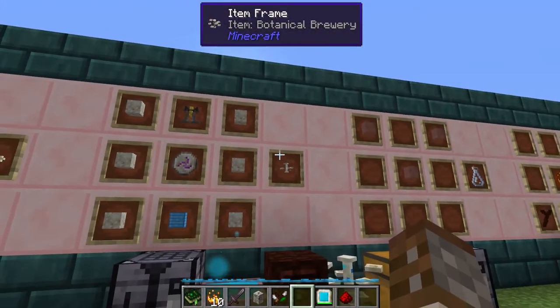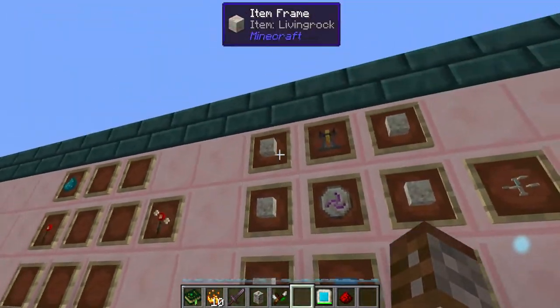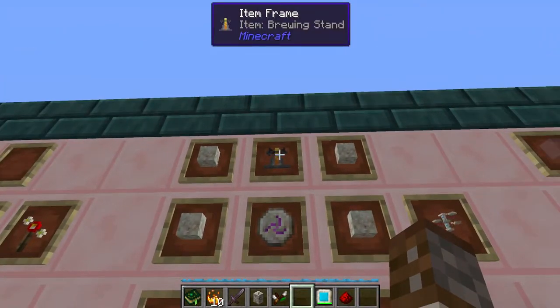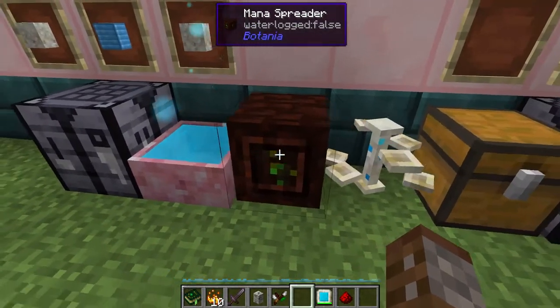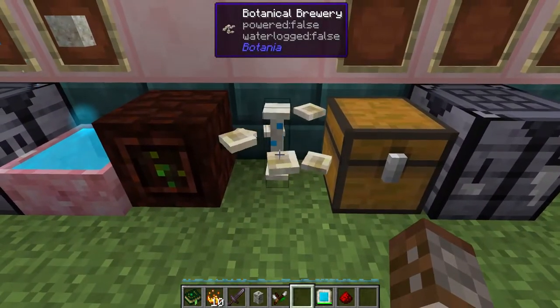The next item is probably one of my favorites — the Botanical Brewer. This is made using six pieces of living rock, one rune of mana, one block of mana steel and a brewing stand. Placing this down, it doesn't do much by itself, and for future notice you actually do need to supply it with mana through either a mana pool, mana spreader, or whatever you'd like.